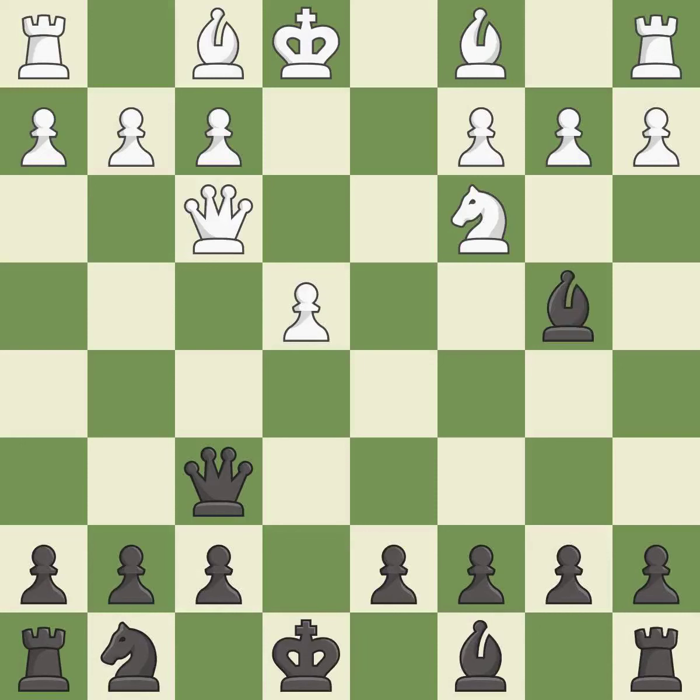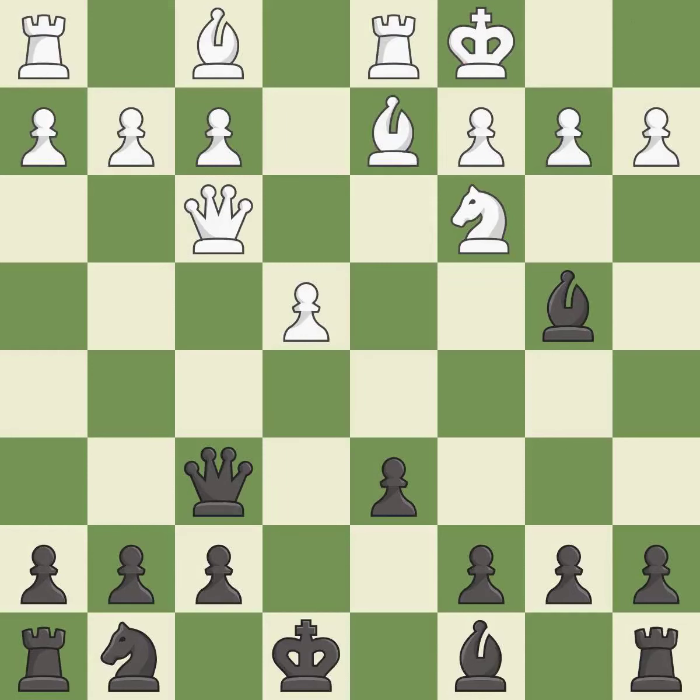This pins a knight to the king — it is good. This ignores an opportunity to threaten winning a pawn. It is an inaccuracy. The game was close to equal, but now white has the advantage — it is an inaccuracy. Castling gets the king to a safer square, out of the center of the board, while also developing a rook.